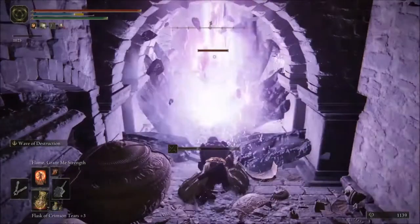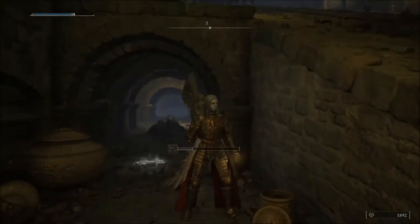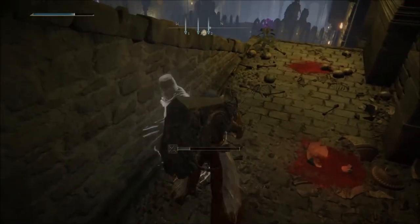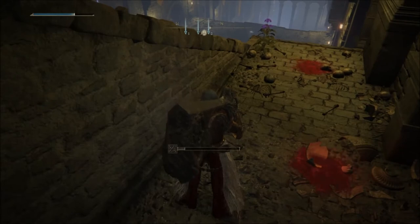Now we're gonna kill them because we don't want to get hit. We're gonna wait here. There are two patterns that these guys have — sometimes the pattern goes down at the bottom, and they can be synchronized at the same one.